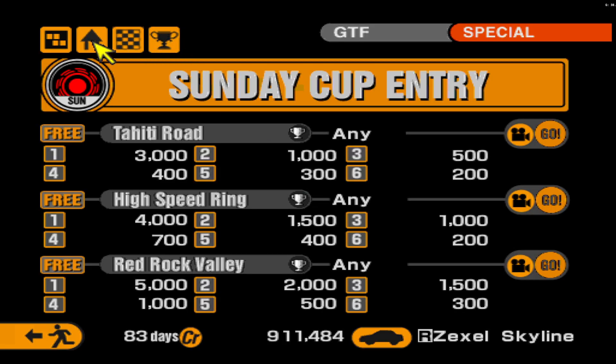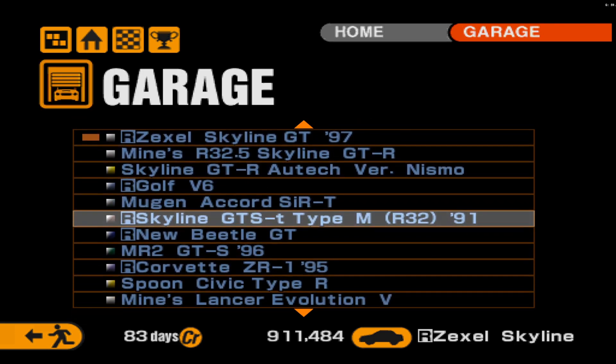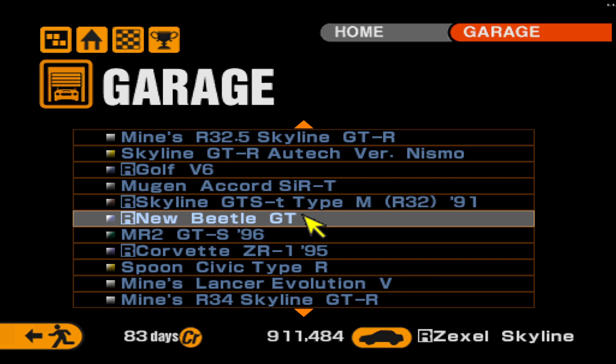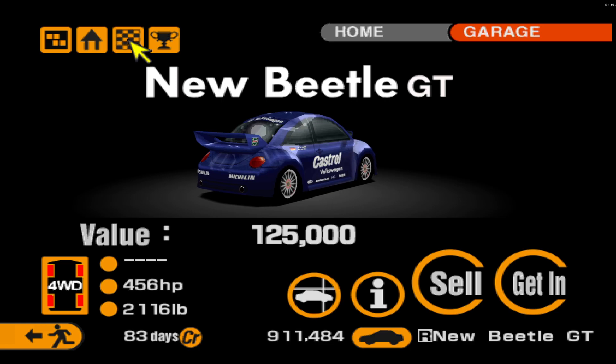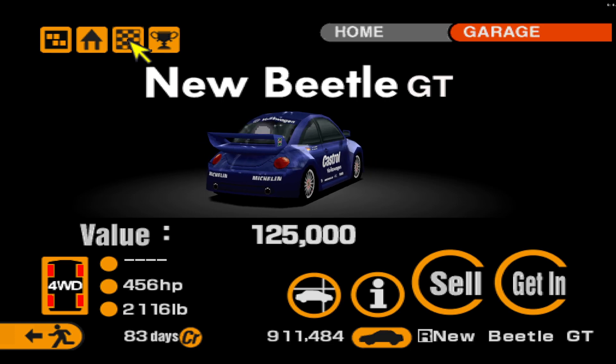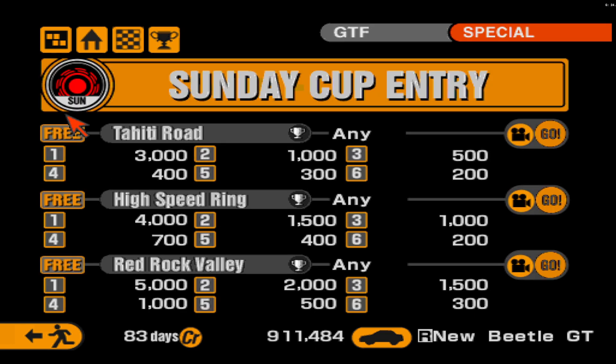The CTR2 Sport is actually kind of impressive that it kept up with a full-blown race car like the Zexel, being a street car. That was fairly impressive. Let's head back and pick up the Beetle for its first outing — I haven't driven it either. We have a giant weight advantage but a very large horsepower disadvantage.